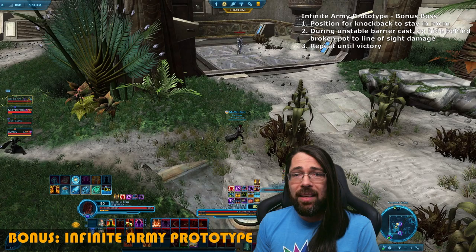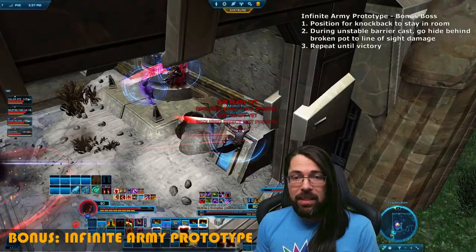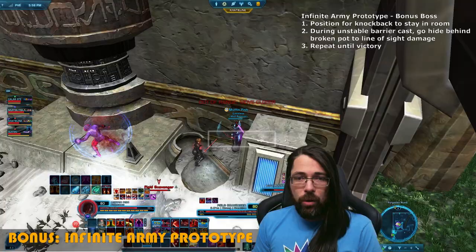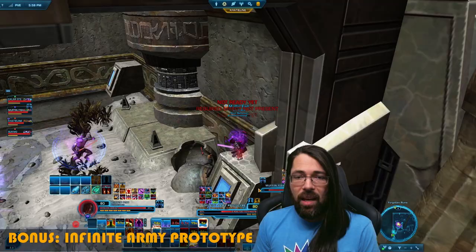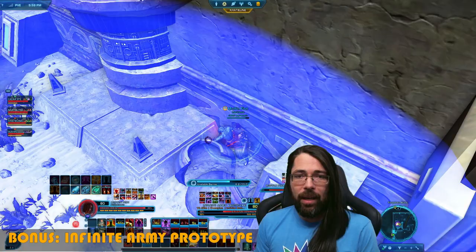Bonus boss time. The main thing to cheese this is to stay in the room and hide behind the little broken crate when he does his AoE channeled attack around the room. The boss has a grapple and a couple of knockbacks — if you get knocked out of the room an add will come after you. When you see the boss start doing his channel, everybody should get behind the broken crate. You'll notice my damage stopped once I lined up behind it. Repeat this by fighting in the open and then running behind the crate during the channel until he's dead.